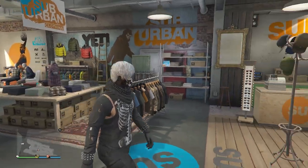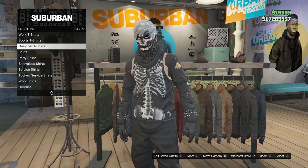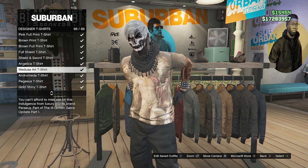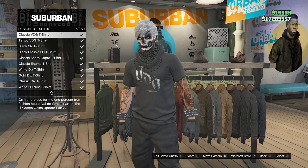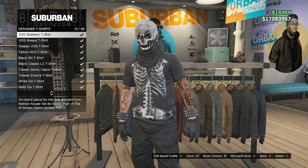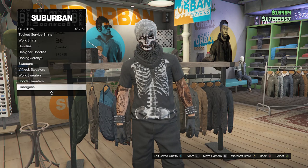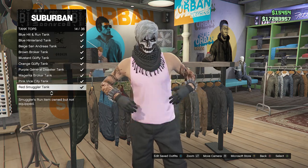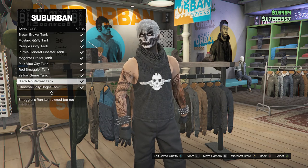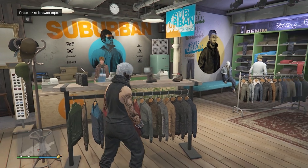After you make it to the clothing store with the black joggers, walk over to the top section and scroll down until you find designer t-shirts on slot 34. Look for the VDG skeleton t-shirt, which will be near the top on slot 13. After you buy the VDG skeleton t-shirt, back out of the top. Now scroll back down until you find tank tops on slot 49 and look for the black no retreat tank on slot 16. Buy and equip this tank top, then back out of the top section.